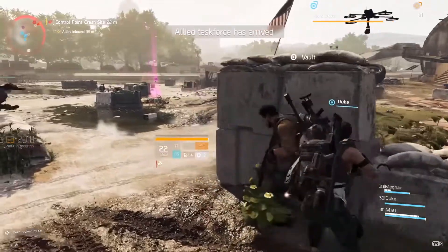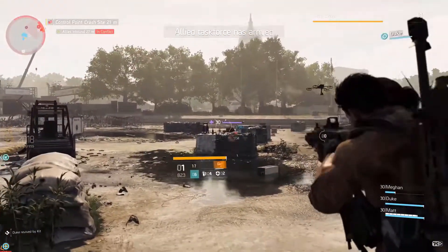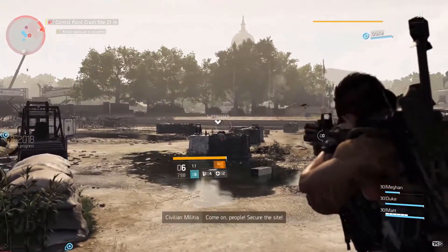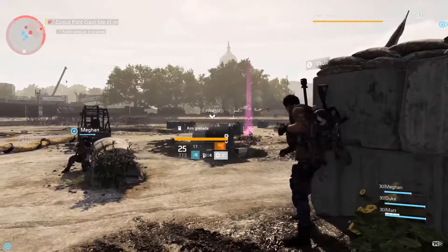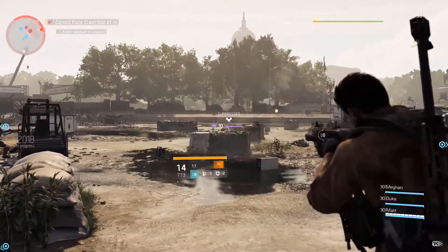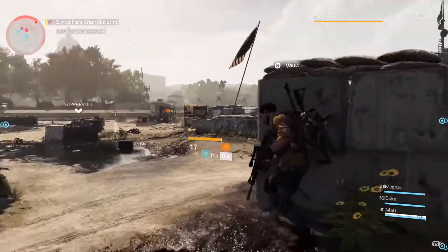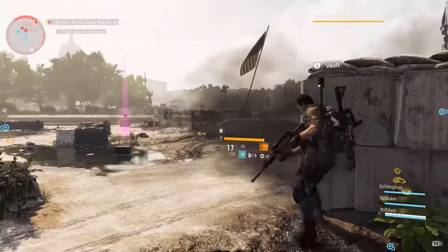Moving on to weapons and gear — everything is customizable in this game, that's where the RPG elements come in. There's a variety of weapons, armor, and cosmetic items, so you can actually customize your appearance to the way you like it. There are also more items available to high-level players, so when you reach the endgame, that's when you can get all these unlockables.